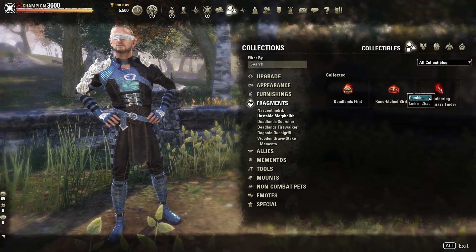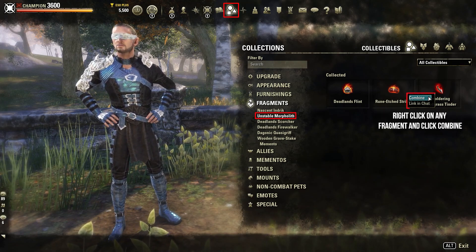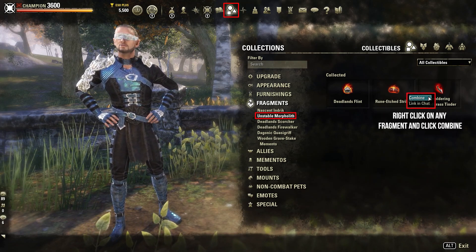Go to your collections, click on Unstable Morpholite pet, right click on any of the fragments, click combine and then the Unstable Morpholite pet is added to your collection.